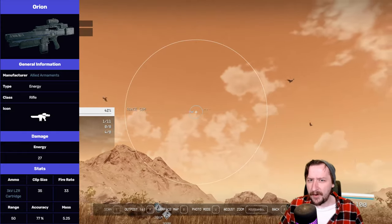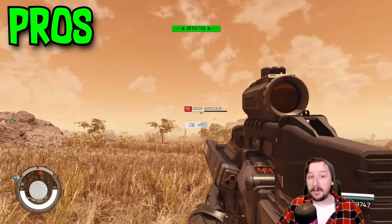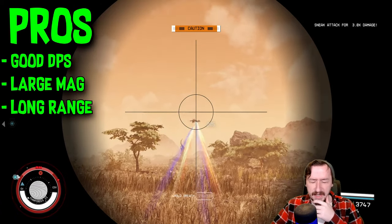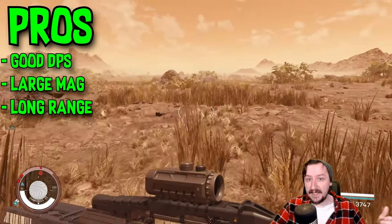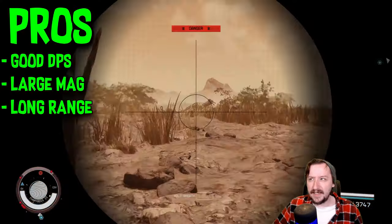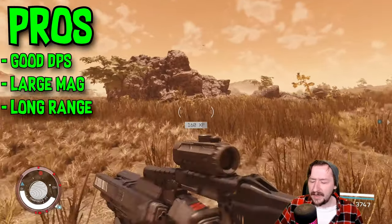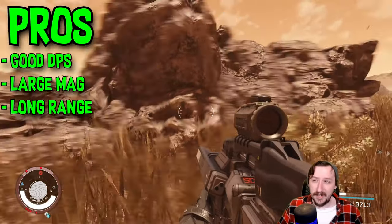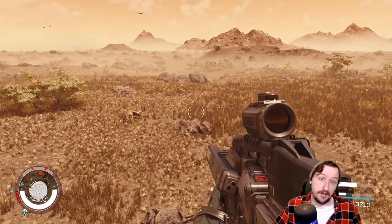This one does weigh a decent amount for a rifle, coming in at 5.25, so it is one of the heavier rifles you can find in the game. For the general pros of this weapon, it does have good DPS and pretty good damage per shot. Both of those are really nice and make it one of the more consistent energy weapons especially towards the mid and late game. It already has a very large magazine with 35 rounds and it can go even beyond that thanks to skill magazines, so ammo downtime really isn't a big factor. You can fight off just about anything and have plenty of time to reload, and it does have pretty long range — 50 meters of effective range is really good.